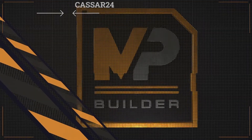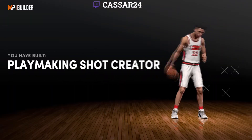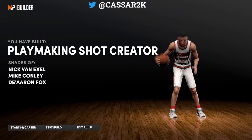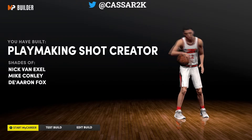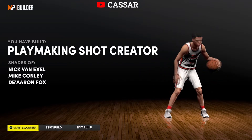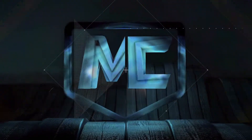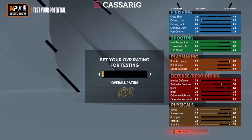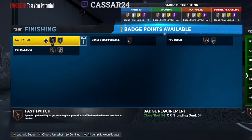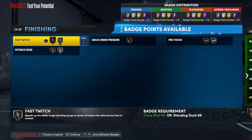The build is called a Player-Making Shot Creator. We are compared to Nick Van Exel, Mike Conley, and De'Aaron Fox. De'Aaron Fox is the fastest player in the NBA at this moment — John Wall was before the Achilles injuries, but right now it is De'Aaron Fox. At 99, you don't get anything extra on next-gen. If you want the current-gen version, smash that like button and I will do a current-gen version of this build.